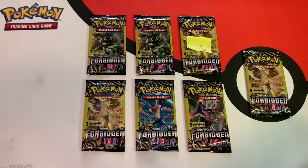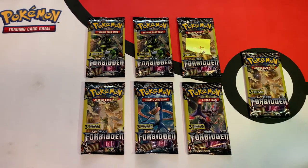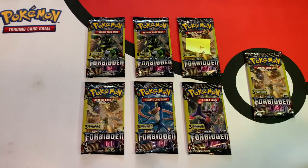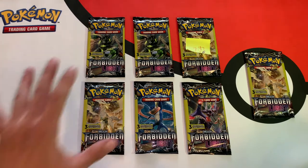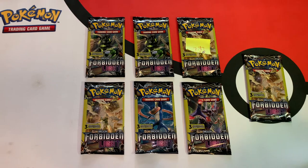Good day everyone, Max here. Today we have seven heavy-weighed Sun and Moon Forbidden Light Dollar Tree packs. The weight you are looking for in these packs is 7.78 or above. All of these are above that except for one that is right below that number. Depending on what we pull out, I'll possibly keep that one sealed just to have one sealed.